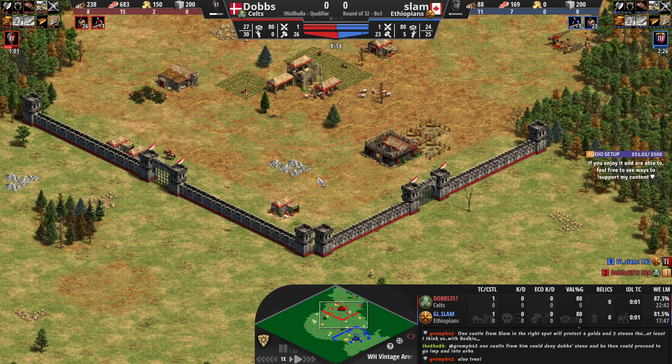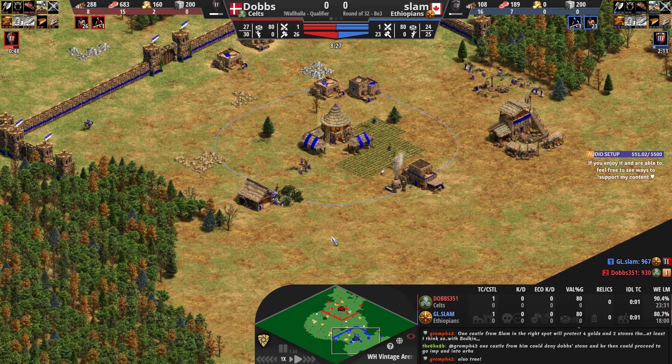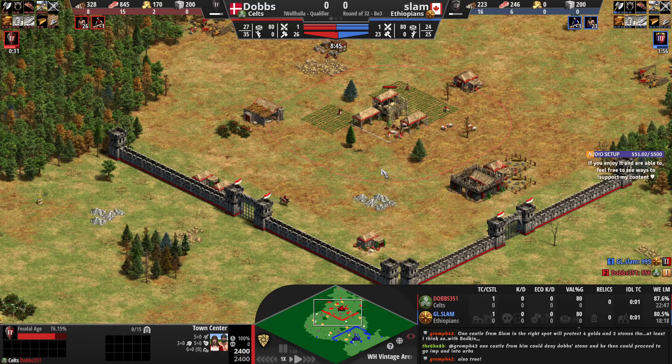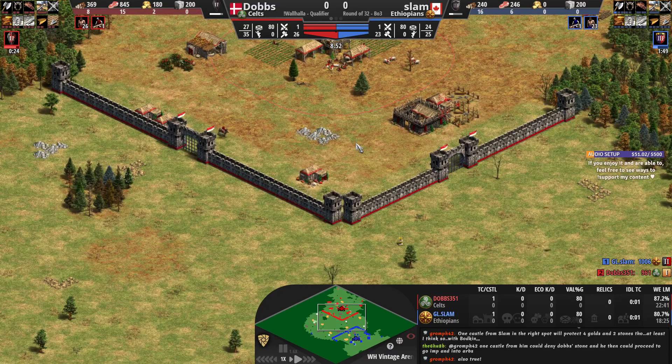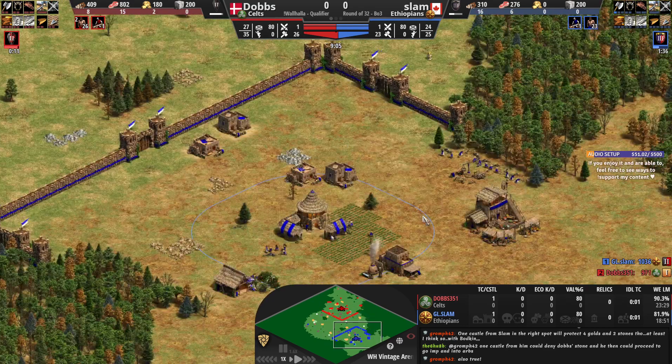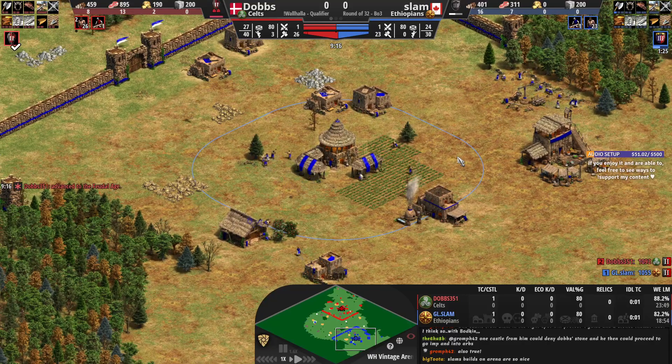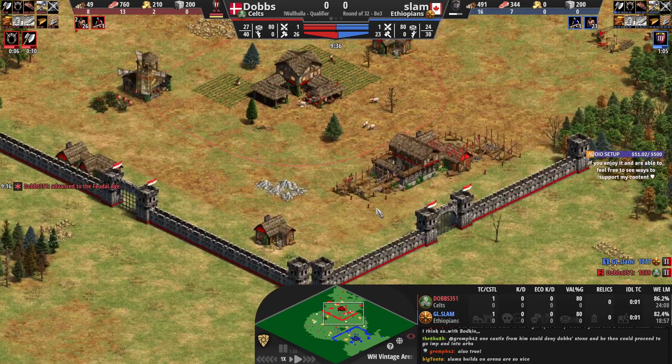For the actual matchup, Slam's civilization has a not-so-secret weapon against Dobbs — access to Bombard Cannons, especially with Torsion Engines, the Imperial Age unique tech for Ethiopians. Those BBCs can be so strong; the blast radius is fantastic and can make a siege play from Dobbs quite difficult. Ethiopians also have access to Halberdier and get the pikeman upgrade for free, so it's not expensive. I think I'm liking Slam's civilization a little bit better here.